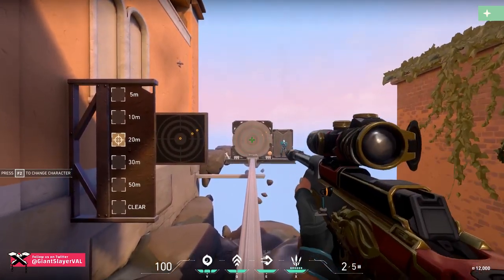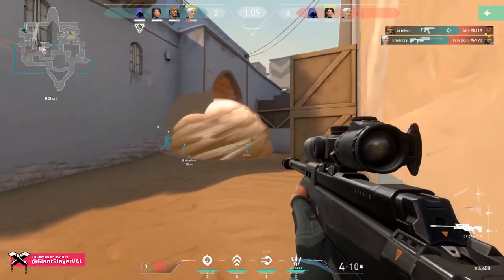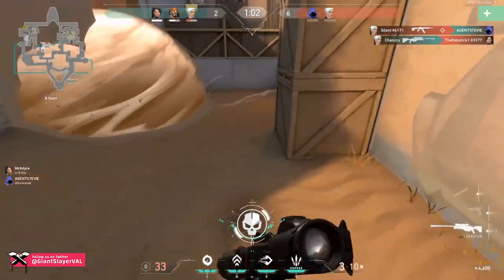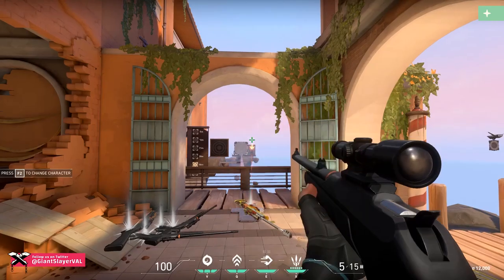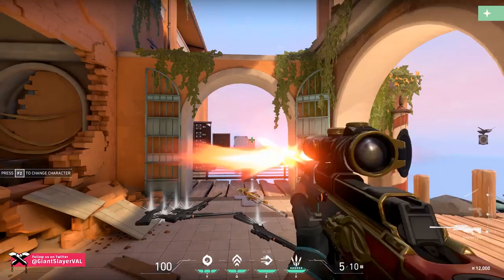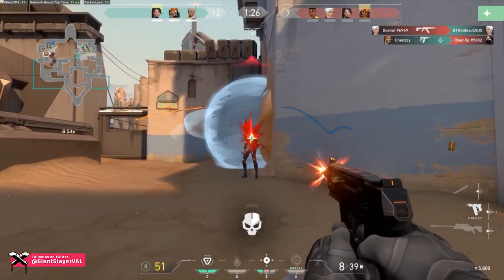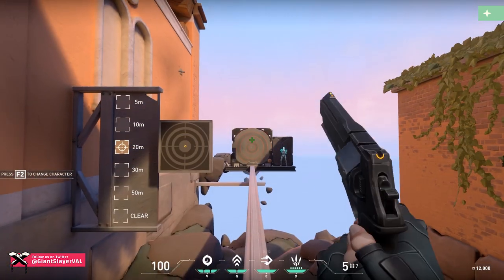Players who try to fire the Operator without the scope will need to be extraordinarily lucky to land a shot. Using the scope on either the Marshal or the Operator will give you pinpoint accuracy, but be careful when moving as it will greatly lower your scoped accuracy. The Marshal offers a 2.5x ADS zoom, while the Operator gives you two options: 2.5x or 5x zoom. The Sheriff has no scope.